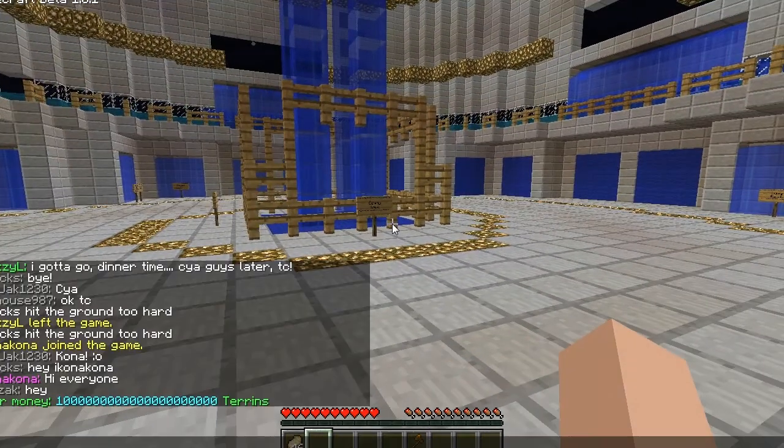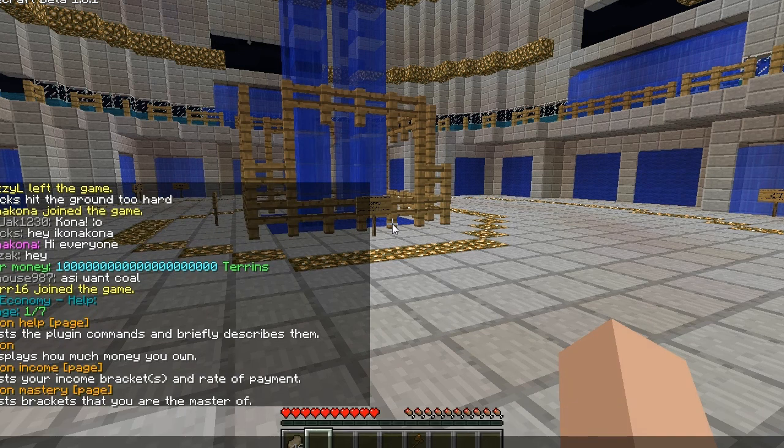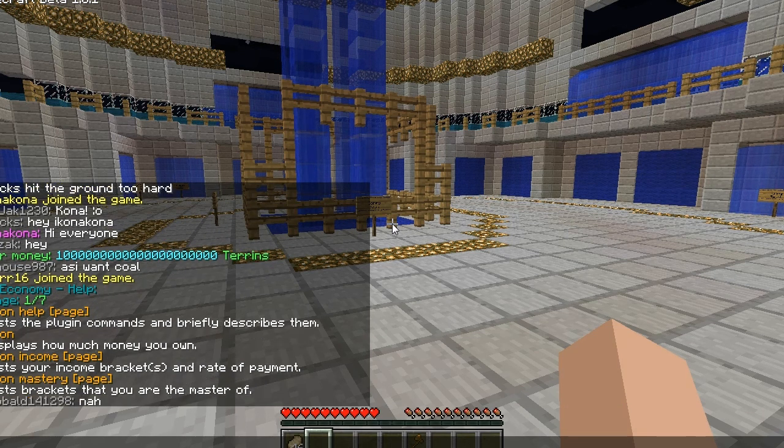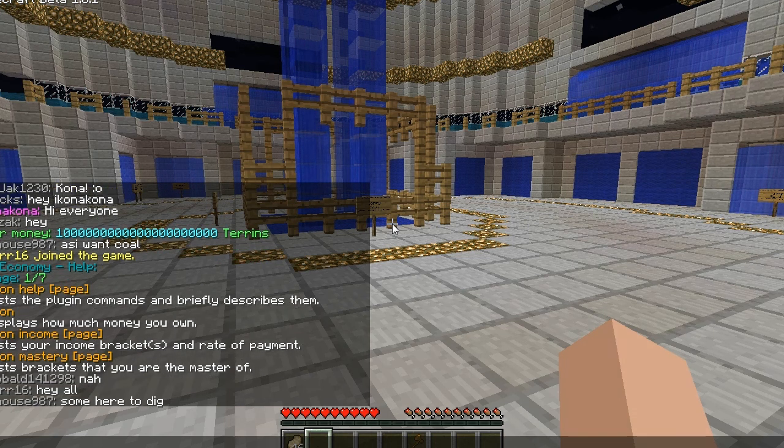Other than that, you can type slash econ help. This will bring up a list of all the commands that you can use. If you try and use a command that you're not allowed to use, it will come up with the help section.